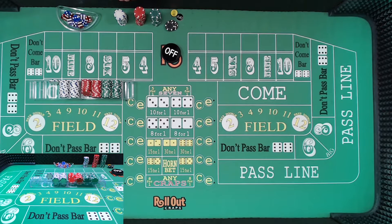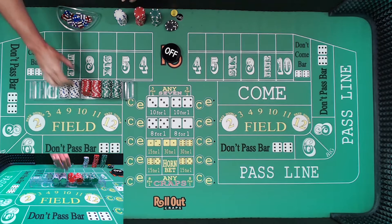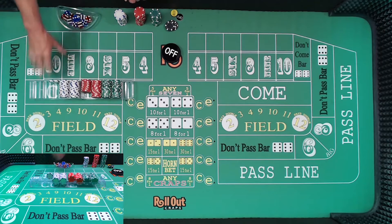Welcome. This is Chris from The Craps Couple, and today we're going to continue on with a come-out hedge. This is going to be session six, and we started session one with a $600 bankroll. Today we've got $1,212.